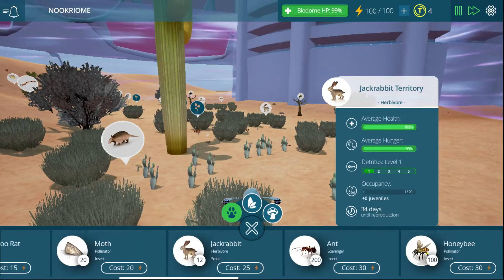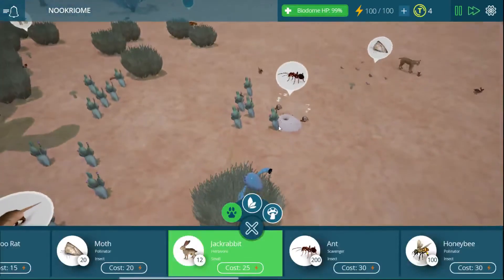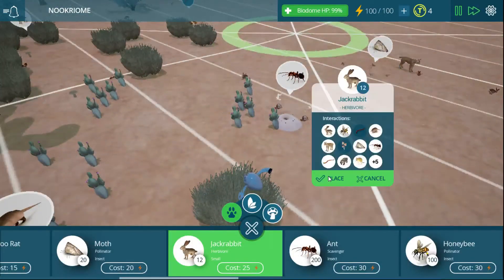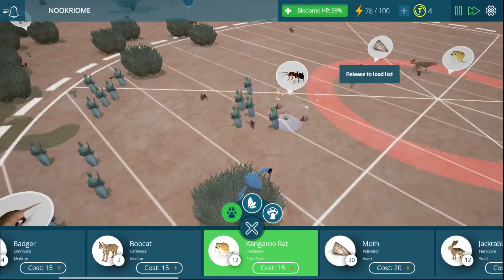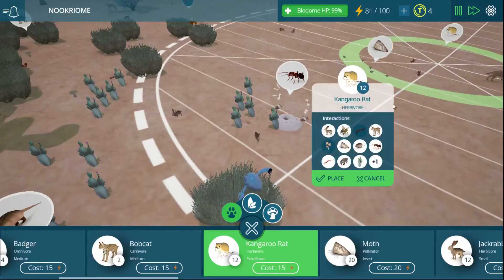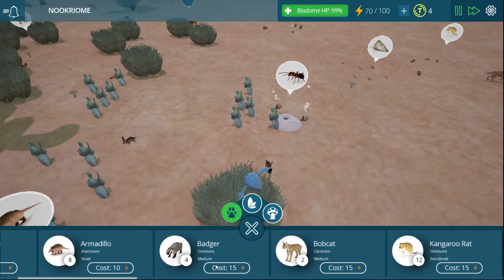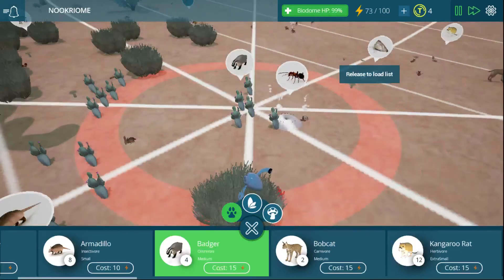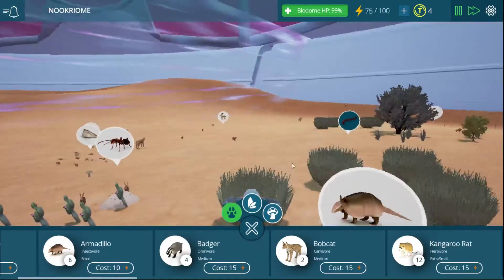More bunnies. There we go. We need more rats — right there on the ocelot, sure, that's a good spot. Or the bobcat, whatever it is. More badgers — yes, more badgers! Find a place to put them.